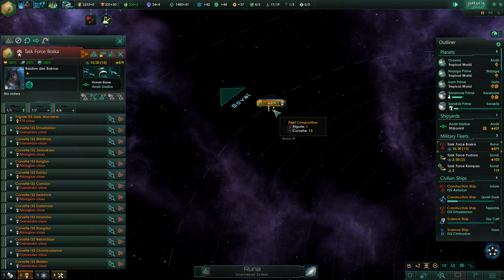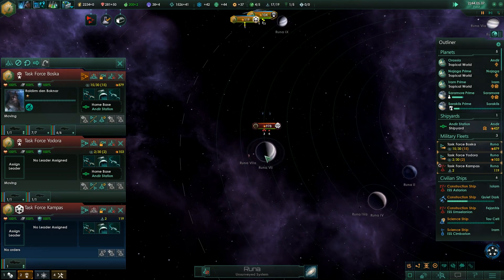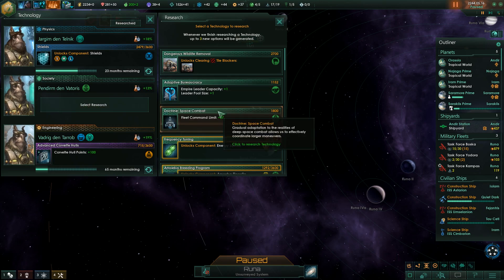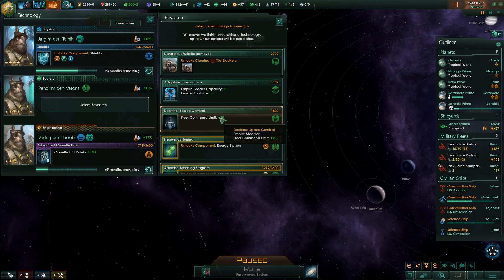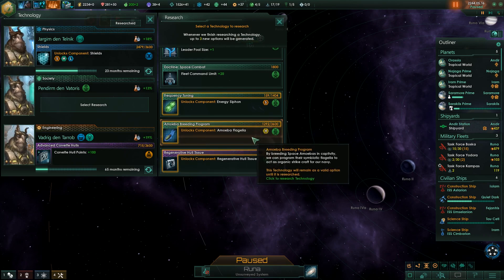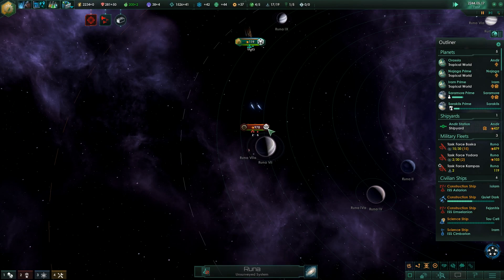I want to attack with all of them together. There - now attack! We got a new research option in society. Volcano, volcano... no volcano. Dangerous wildlife removal. He is a military expert - empire leader, capacitor plus one fleet command limit. Fleet command limit is great, each fleet is bigger. We're still maxed out at 17 out of 19 though. Otherwise energy siphon or amoeba flagella - let's not pick that until we've defeated those amoebas and maybe get even more. We'll do fleet command limit.